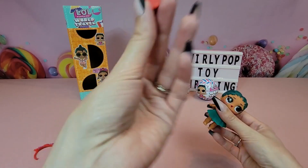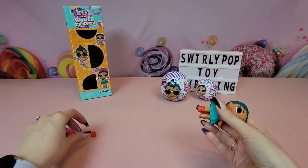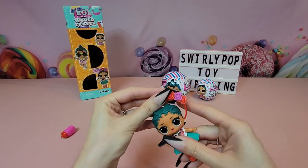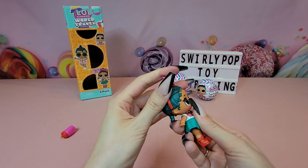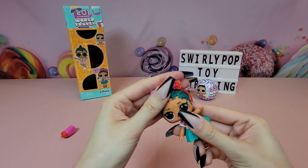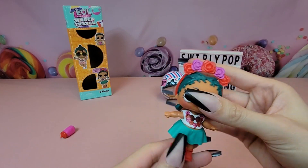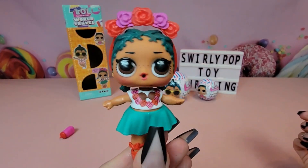We have stuff coming up from Baby Born Surprise, Na Na Na Surprise, Barbie, and Miniverse Make It Mini Foods — those are so fun. My husband helped me with that one and he will guest star in the next one too because he actually really has a fun time with that. He is the other part of Swirly Pop — he is my video editor. The headband doesn't want to stay on because her pretty hair is pushing it off to the side, but here is Coconut Cutie all dressed up, ready for a luau!